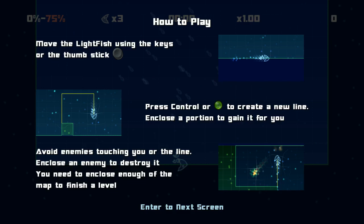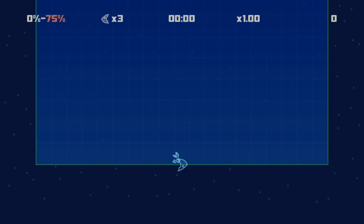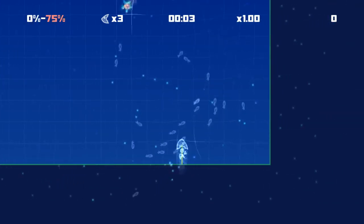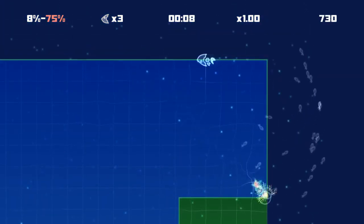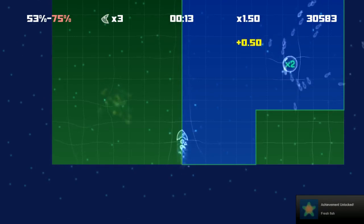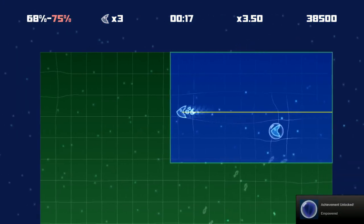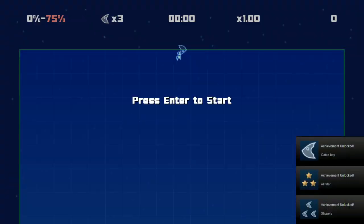Move the Lightfish using the keys or the thumbstick. Press Control or the A button to create a new line. Enclose a portion to gain it for you. My God, that's not a fish at all. Look at it. It's got a broken back. That's horrible. I assume these small fish are friendly, by the looks of it. Yes, they are. This is a really odd game to start with because I remember playing a game just like this when I was very young, and as I say, it was called Sticks. The whole point was to cover the screen as quickly as you could. This version has power-ups, to cover the screen as quickly as you can and to avoid the enemies.